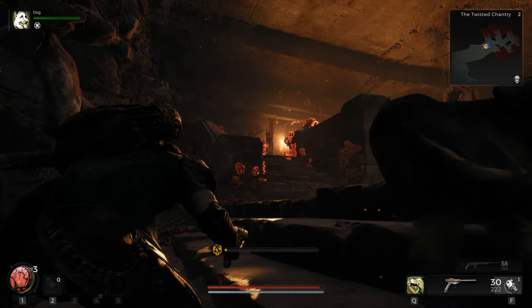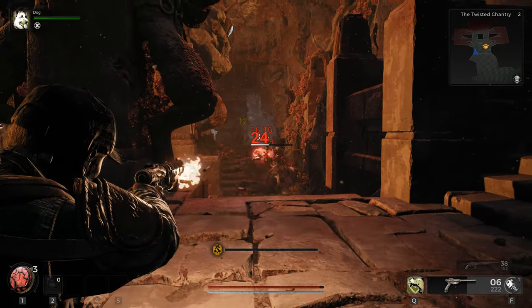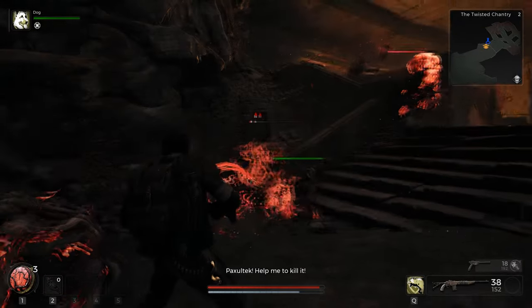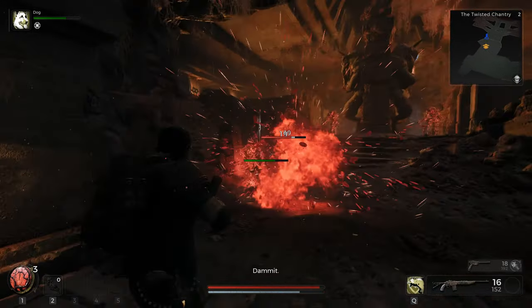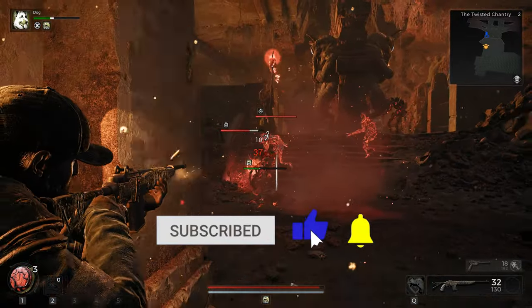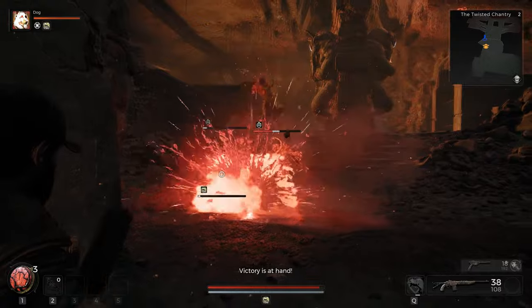This one is hidden behind a little kind of like puzzle. Once you've managed to solve the puzzle, you're able to grab hold of this, and you do get to encounter a ridiculously hard enemy to get some extra resources to help you out with your early on crafting. If you enjoy this type of guide and you want to see more from us for Remnant 2, then make sure to drop that like and subscribe. It just really helps the channel out. But without further ado, let's get right into the guide.